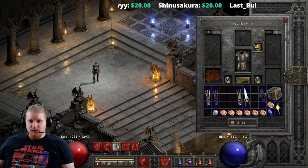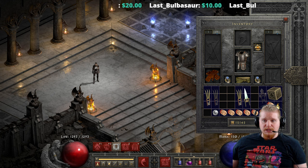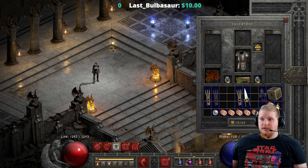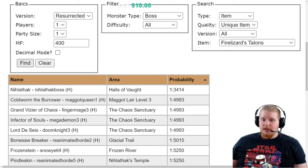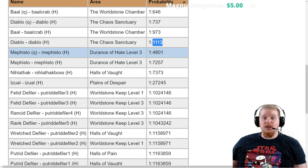Let's check Silo's Pen real quick to see where we could potentially find this item. We're going to assume 400% magic find, because it's a high-level item and I don't see any reason to do anything less. Not a super long list here, and it does look like Baal in Hell is your best bet at 1 in 973, with Diablo in Hell at 1 in 1,113.